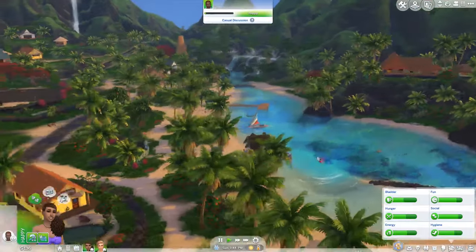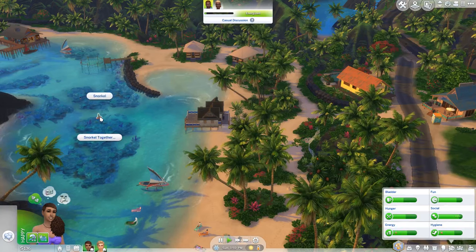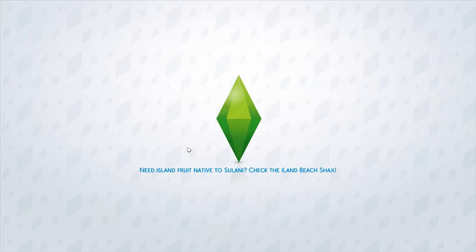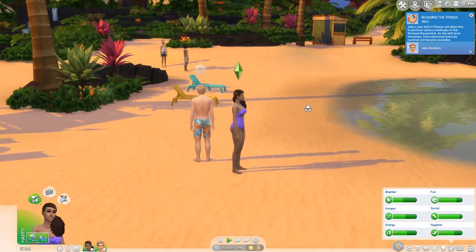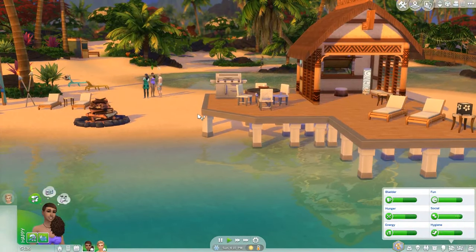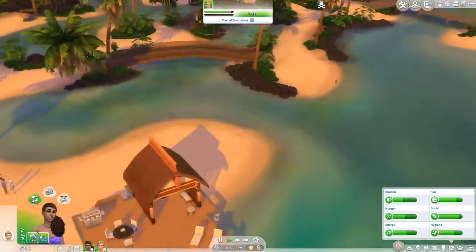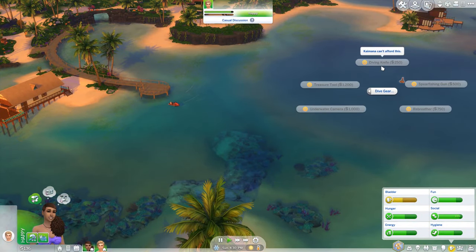Maybe we can go home — I was thinking at our home there's a buoy as well, maybe that would work. But it's the same buoy. So maybe we have to go somewhere else. Let's go to another beach and see if we can purchase the knife over there. This is a nice place — you can just chill out. I really like this place; we should come here again. But for now I'm looking for a buoy. And there is not one here... yes, I did find one! Dive gear. Diving knife. So she can't afford it.